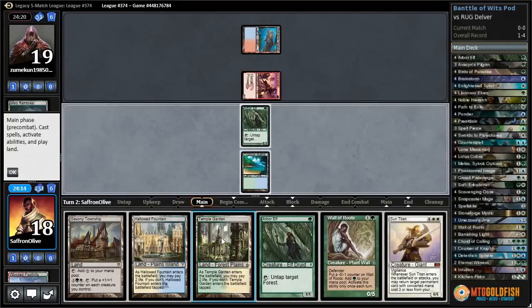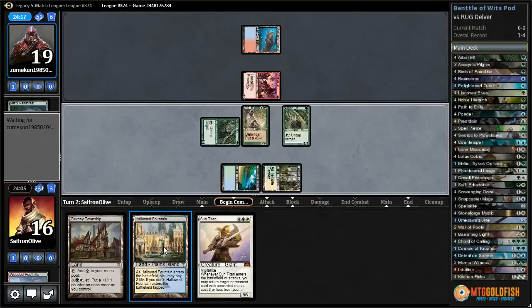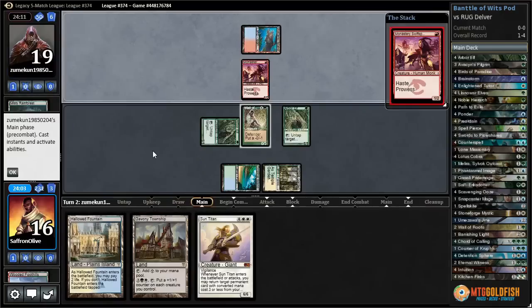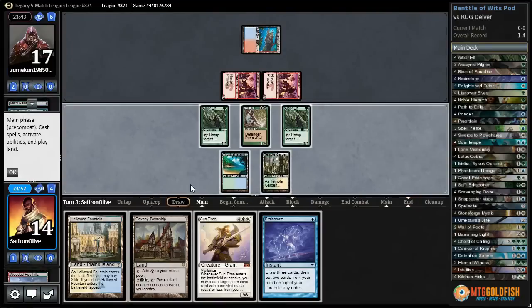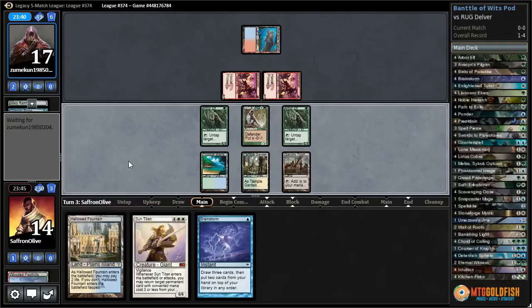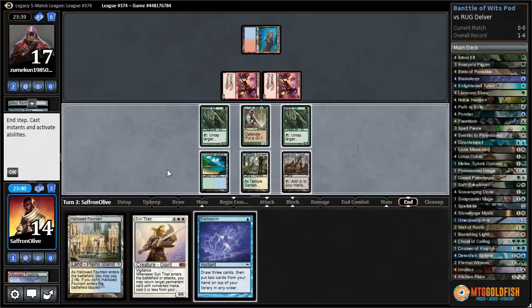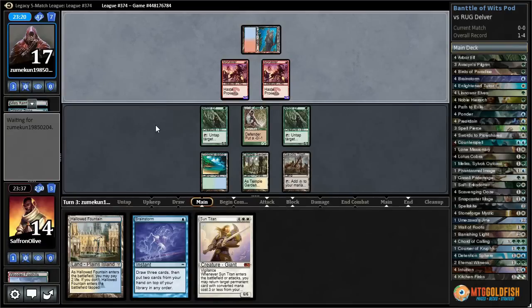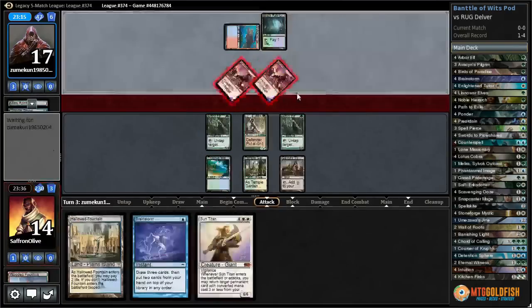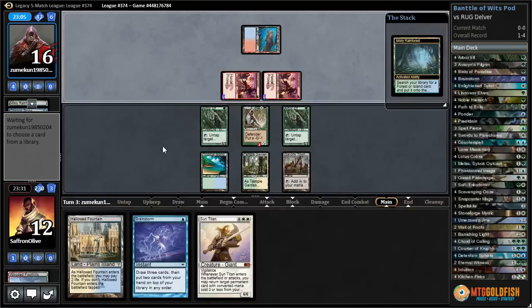Swift Spear — Wall of Roots is a good blocker if it resolves. Sun Titan is big — do we want to pay life? Temple Garden untapped, Wall of Roots, untap Arbor Elf, and in theory we can Sun Titan next turn. Another Swift Spear. Probe. Here comes the attack — block. Getting Sun Titan dazed feels really bad. Another option is just play Gavony Township and pass — we don't get anything that great with our Sun Titan anyway.